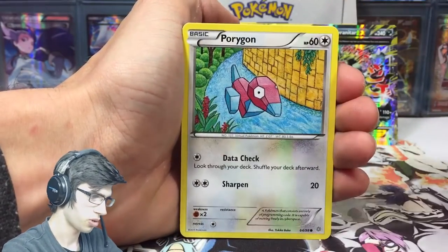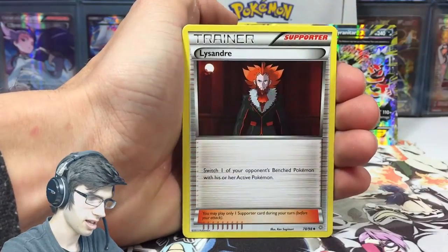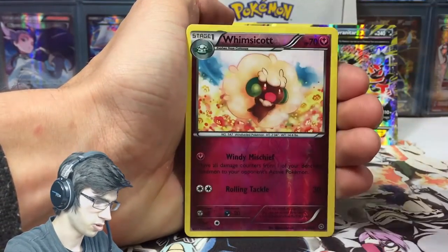In the final pack we got Meowth, Eevee, Porygon, Beldum, Lysandre, Sableye, and a Level Ball.